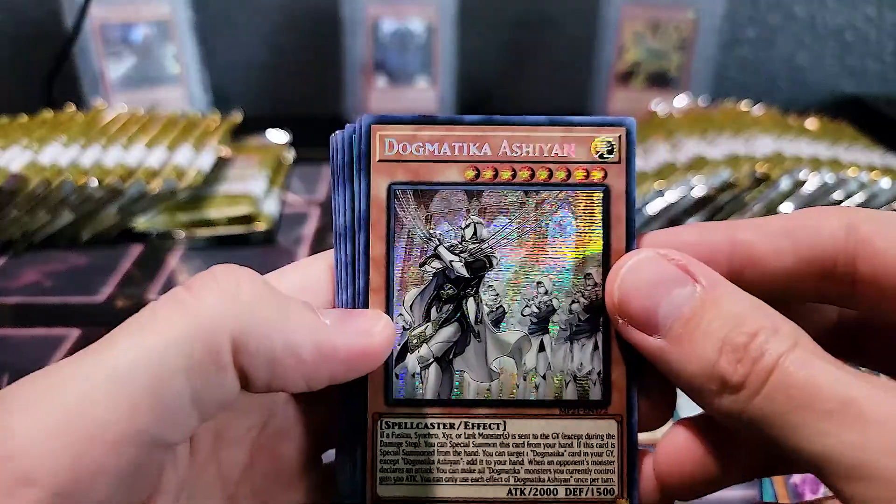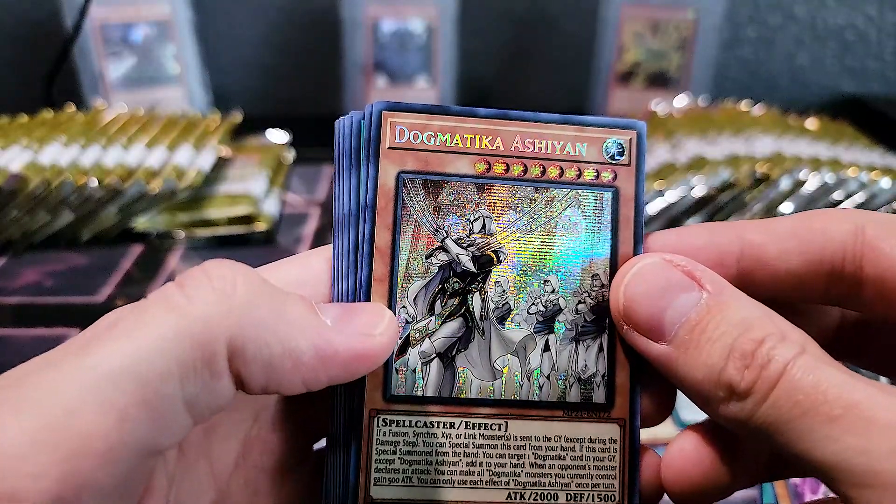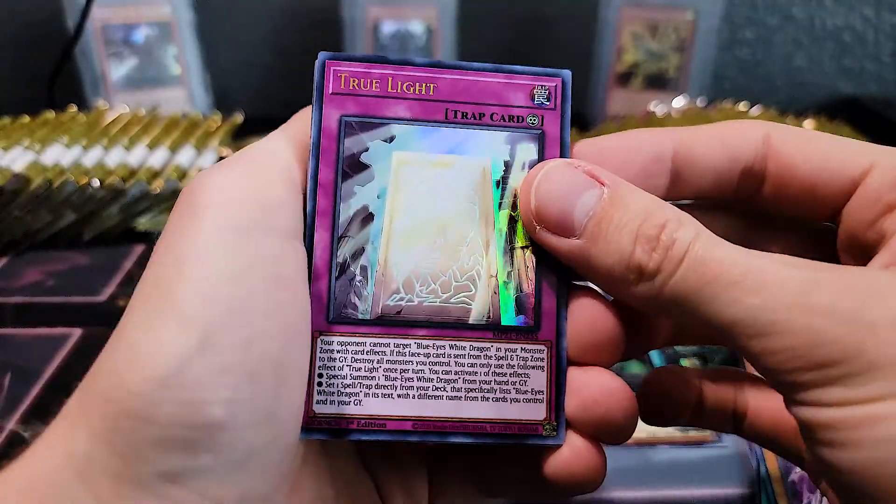Prismatic Rare Dogmatika Ecclesia — ooh! They got excited. Danger, danger — okay, but it's not a Danger card though. I'm normally the quiet one but I got excited. We are working on an updated Blue Eyes deck — it is gonna have True Light in there. Rebecca's really excited for that. Usually I'm the quieter one and he's yelling in my ear, so it's payback.